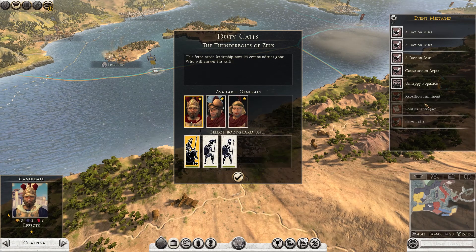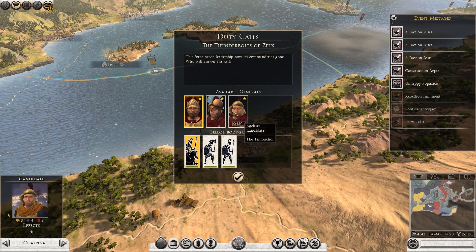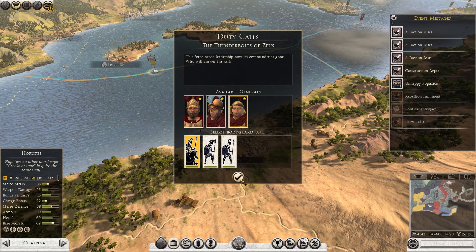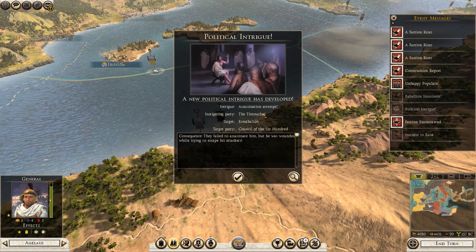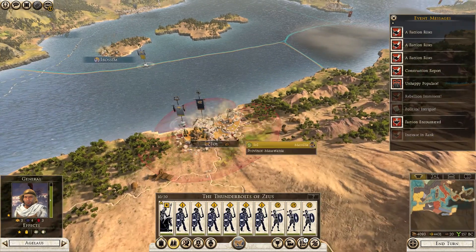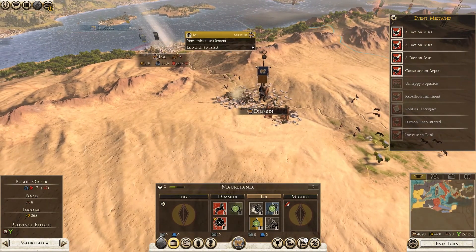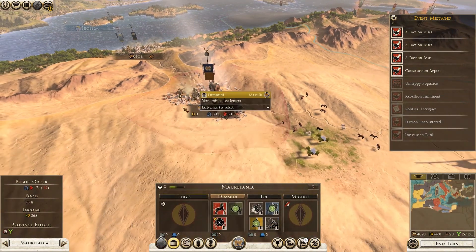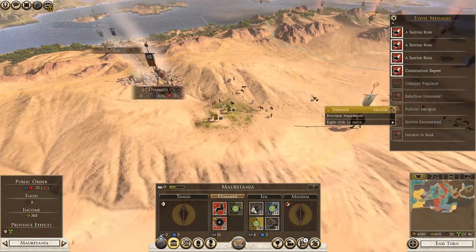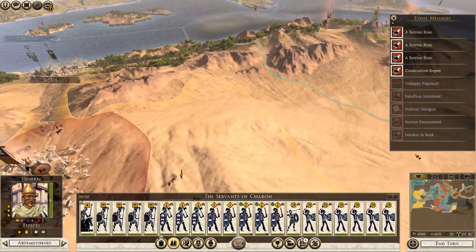Oh, rebellion imminent - my rebellion is going to be here. Did I lose someone? Duty calls - this force needs leadership, the commander is gone. What the heck happened? I'll grab some horsemen still. Oh, they failed to assassinate - so someone tried to assassinate one of my leaders. That's not good. A new faction's been encountered and an unhappy populace. I think this is where the rebellion is going to happen - are they still unhappy at minus 47? Why is it so low? Raiding - I've probably got Carthage raiding somewhere.